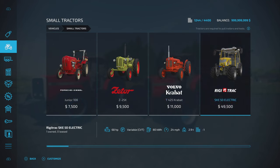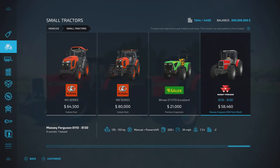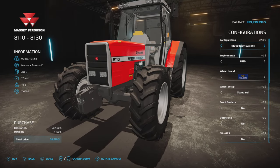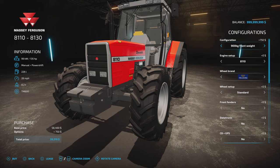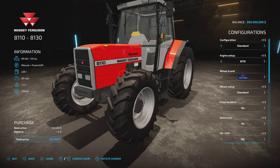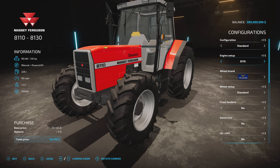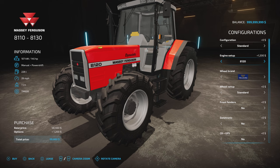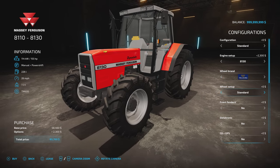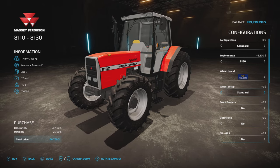Very nicely made and detailed. Under small tractors, prices are pretty good — 58,460 for the base version. Slot count comes down to two. Configuration: front weight goes from a 180 kilo weight all the way up to 900, then three-point, three-point with PTO, or standard without a frame. Engine setup: 135, 145, or 155 horsepower — that's your 8110 to 8130. Wheel brands: Trelleborg, Michelin, BKT, Mitas, Continental, Vredestein. Michelin adds narrow and double narrow twin options that Trelleborg doesn't have.